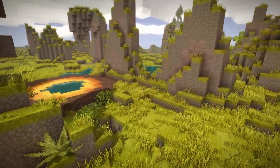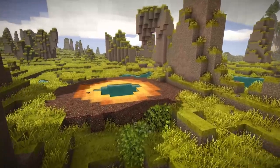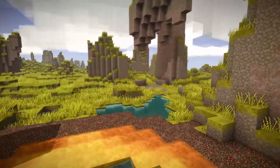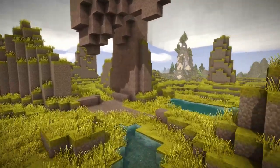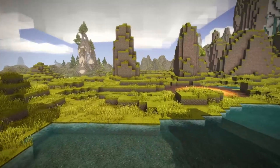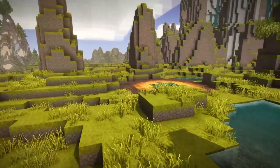Depending on your world settings, geologic activity sites can be quite rare to come across. So if you can't find one, this build still works with regular water, though you'll have to have a supply of weapons on hand — preferably spears, to poke your enemies from the safety of your bunker.